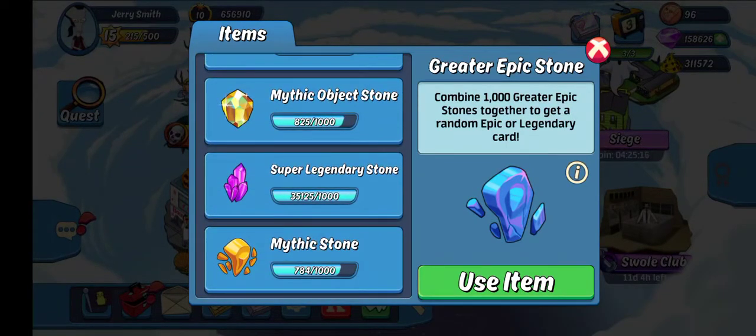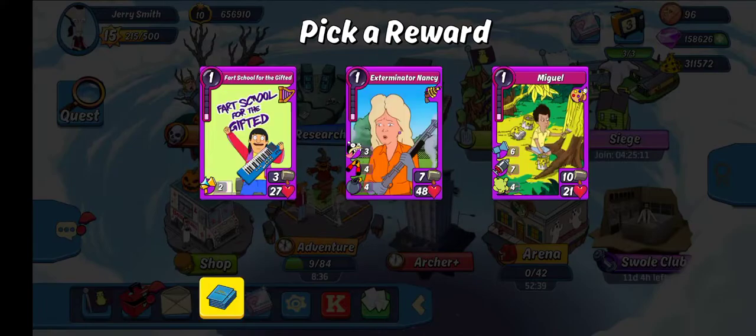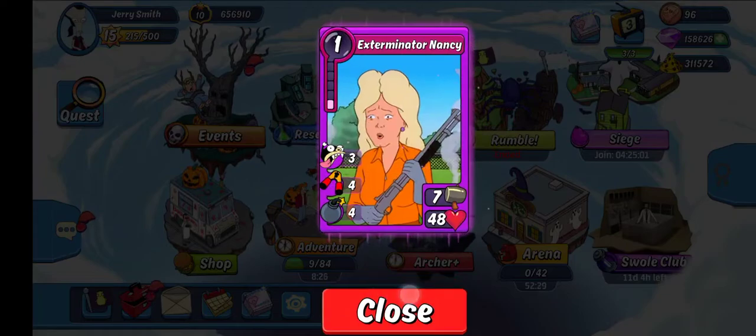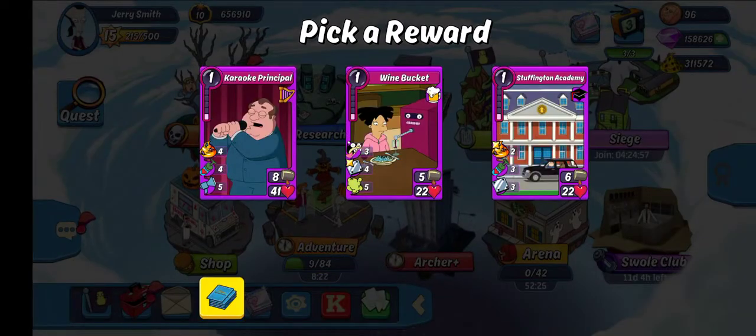With the Super Legendary Stones, I'm probably going to leave like five, just for a little backup. And we're going to have to filter through. Actually, we're not going to filter through on this one. I'm going to go Exterminator Nancy. The older cards I'm just not as interested in. And I know that's obviously a newer one. So with this one, I'm probably going to lean Karaoke Principle.